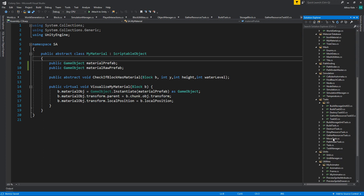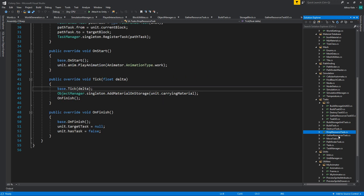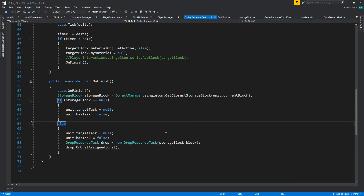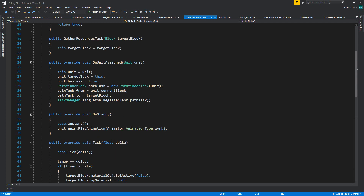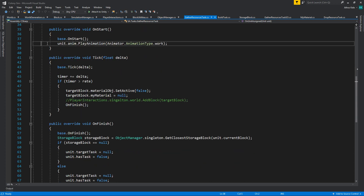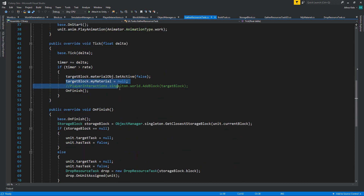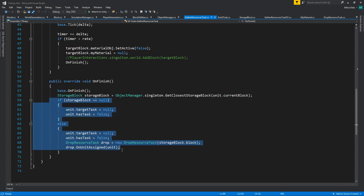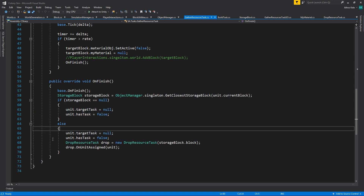We have drop resources task which goes and adds the material on the storage. And we have gather resources task. Let's remember how it's going: we assign a unit, we play the animation, and on finish we find the closest storage block — this is going to change. Then we assign that as the storage block and send the character to the storage block.